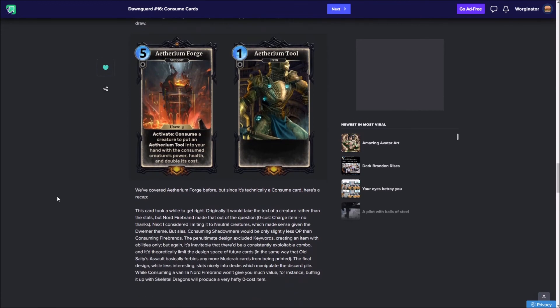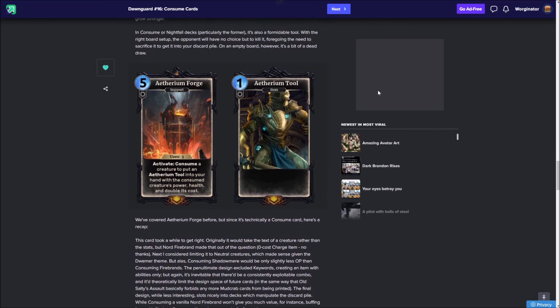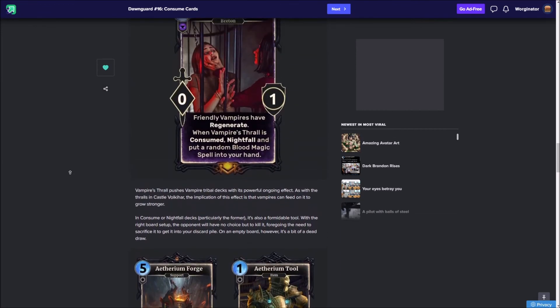Finally, we've covered this recently so we'll quickly go over it again. The Ethereum Forge is a 5-cost support that allows you to consume a creature and put an Ethereum tool into your hand which has the creature's power and health, but the cost of the card is doubled. It's basically used for very cheap cards — like Nordfire brand — where you'd get a zero-cost plus one, plus one item or something like that. There's a lot more detail in a previous video.